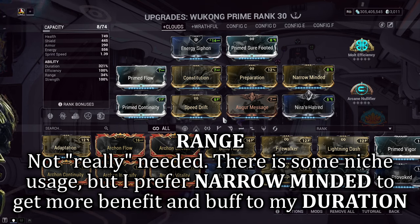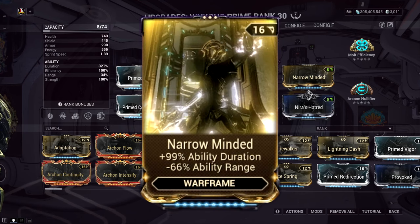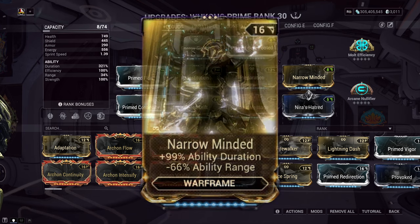Up next, we've got Range, and it does have a purpose as it can stun enemies with Cloudwalker, but it's not really needed in my opinion. We will be skipping past patrols and heading straight to the objective, no questions asked. So this stat can be sacrificed by getting the most out of your Duration with a Narrow Minded mod inserted into your build. If you do have that, whack it right in.